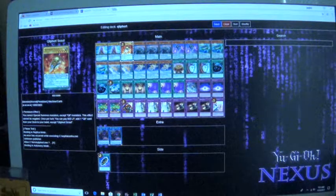And then Creeport Scout — pay 800 life points, add 1 Creeport card from your deck to your hand. Which means you can search for basically almost anything in the deck.